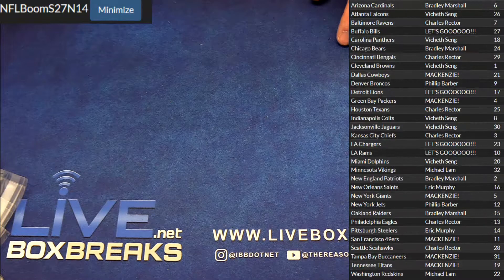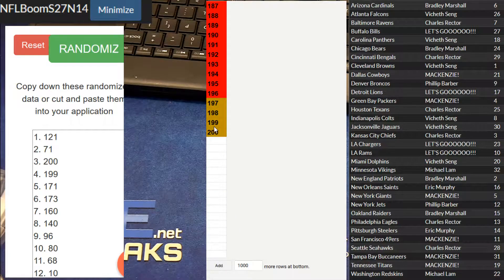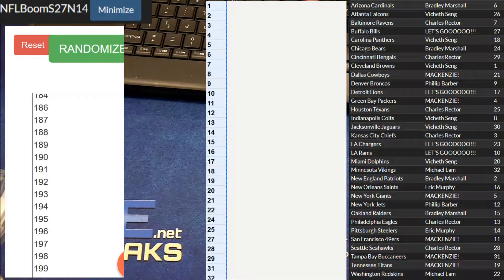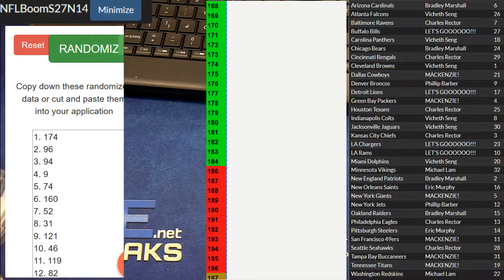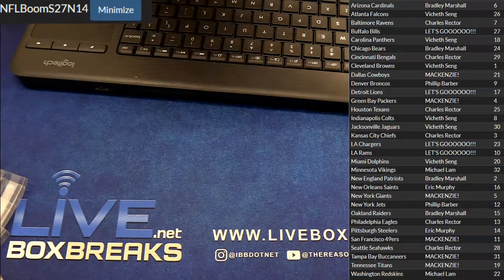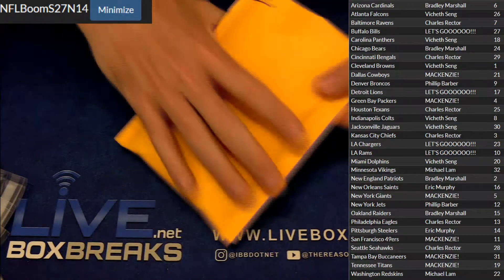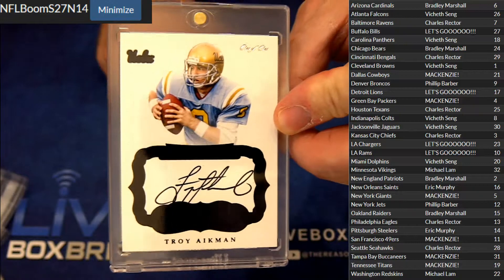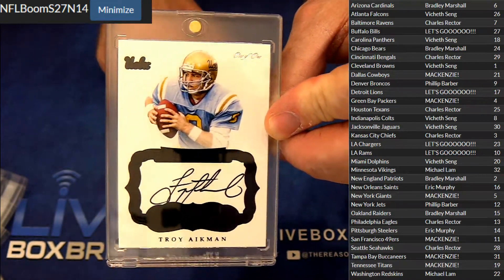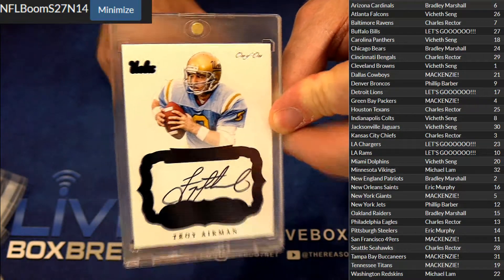Let's do NFL number 14. Here we go — one, two, three, four, and five. Boom! 174 — greeny action. Charles has been tearing it up. 174, 101 — boom! Troy Aikman auto! Mackenzie, holy cow — Mackenzie's having himself a night as well. Nice 101 Aikman from Flawless. Wow, dude!